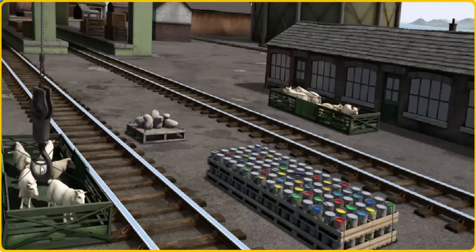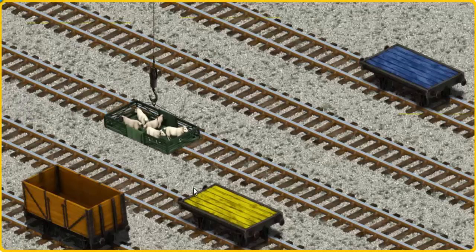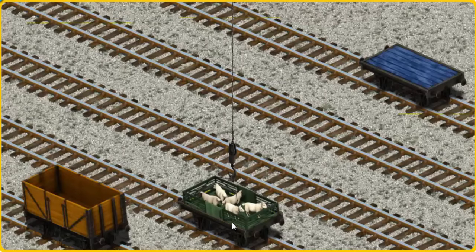Show Cranky where the sheep are. Let's lift and load. Now the cargo must be loaded. Show Cranky where the blue flatbed is.